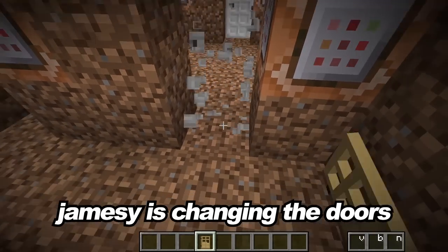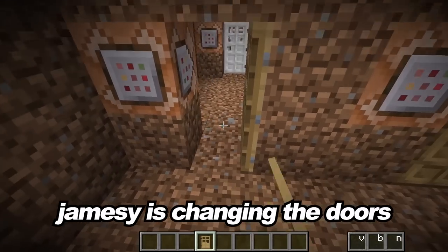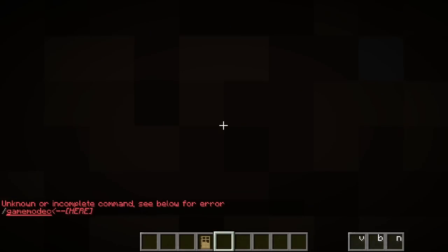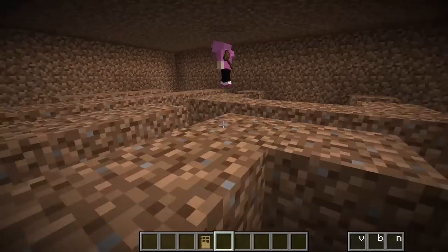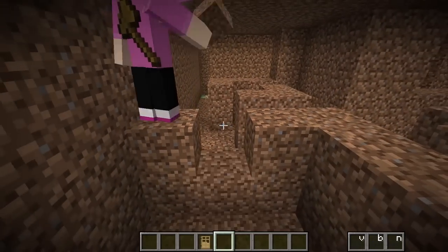My next troll is I'm gonna change all these iron doors into wooden ones, which means I can just walk straight through. And hopefully Gracie won't even notice. What should I troll next? All the doors have been replaced. Wait — has my maze been destroyed? She's realized! There's a straight path through here! That's weird!